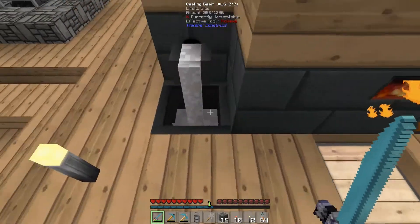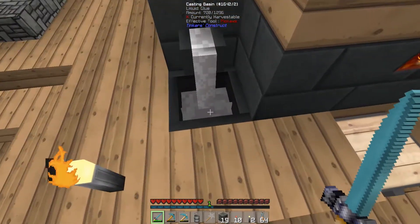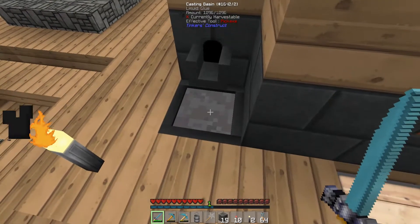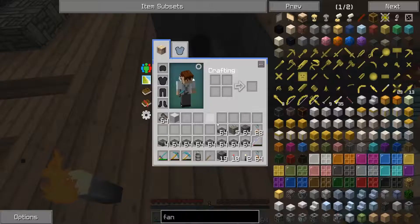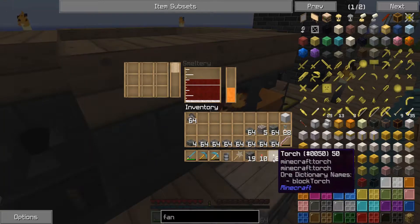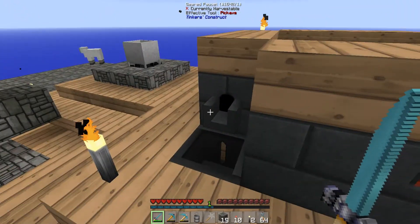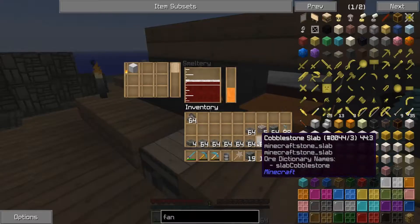Wait — glue? We're making a glue block! Is that really a thing? Apparently it is — it wouldn't let me do it if it wasn't. We have a block of glue. Alright, let's go ahead and melt it back down. Anyway, now that iron is selected we can do that.